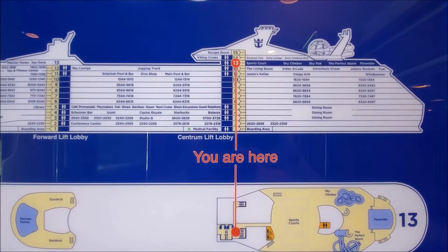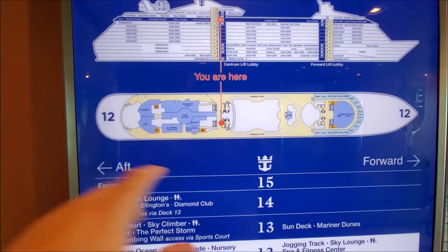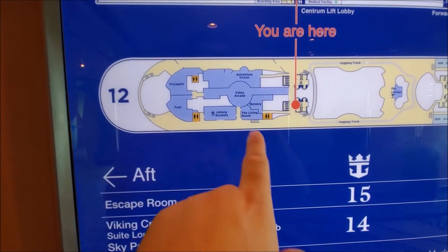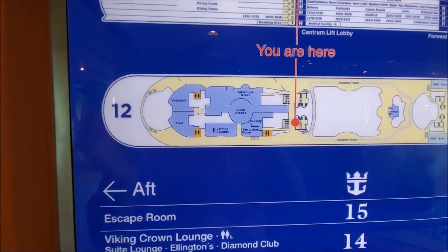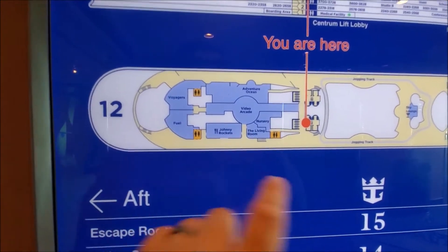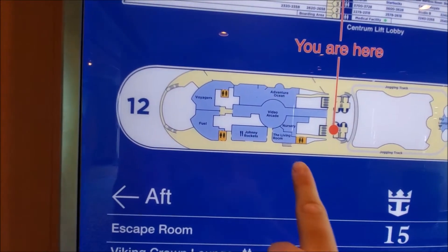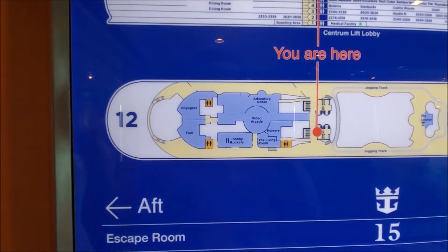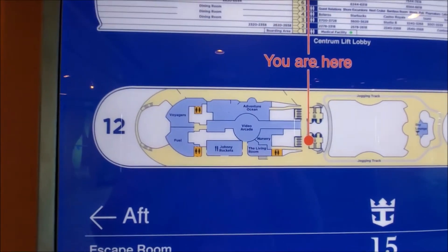A lot of the kids area I'm not going to go into in detail since it's all age group stuff. You've got Voyagers and Fuel. A lot of these are just different age groups for the kids — from little babies up to teenagers. Royal Tots and Babies, or maybe a nursery, right here. All the kids day camps and activities are going to be located right here on deck 12 in the back of the ship.